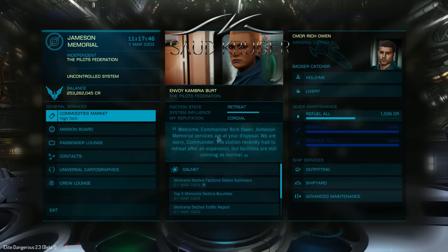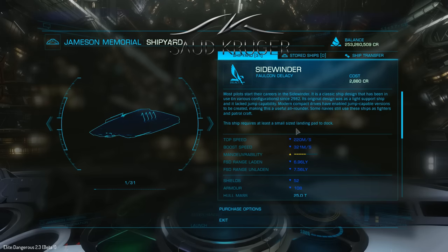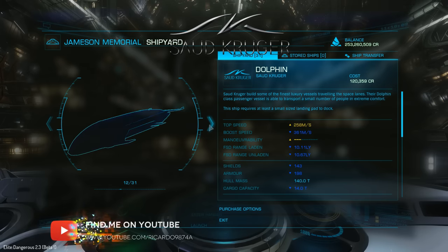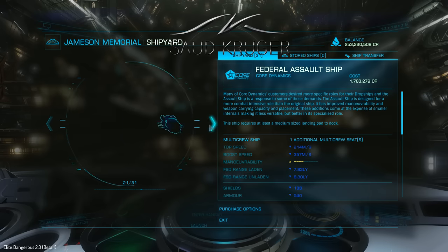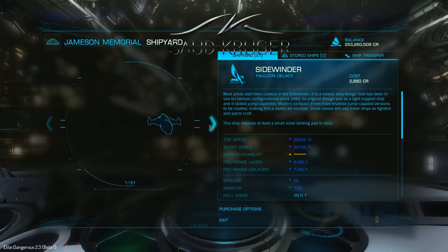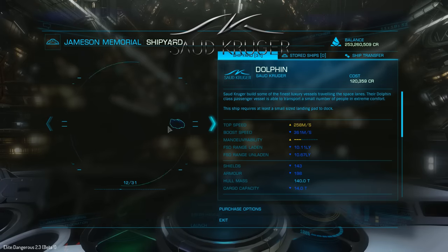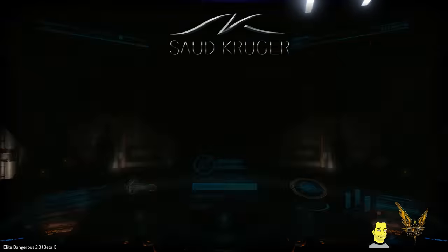Let's get cracking into station services — always worthwhile refueling, you never know. Into the shipyard: 31 ships available, every ship in the game, every playable ship so far is available. Let's quickly scroll through — Dolphin, there it is, Saud Kruger, they make some of the finest vessels. So on to the Dolphin: it's 120,000 credits. Normally in the beta we pay about 10%, so that would run to about 1.2 million credits in the real game if we follow that theory.